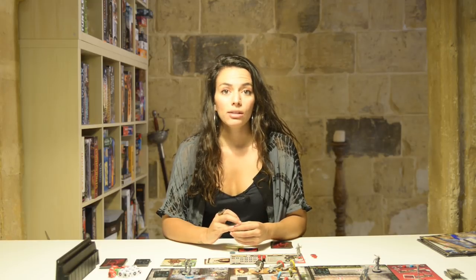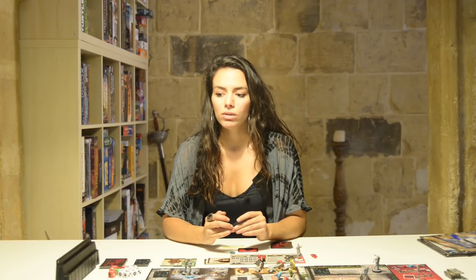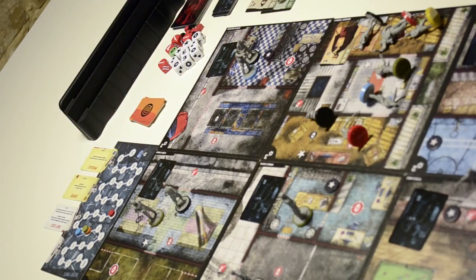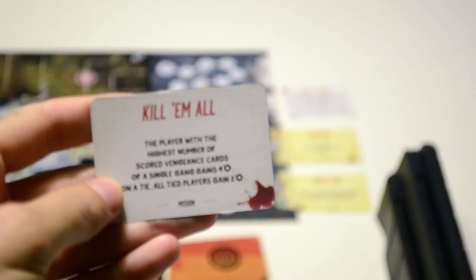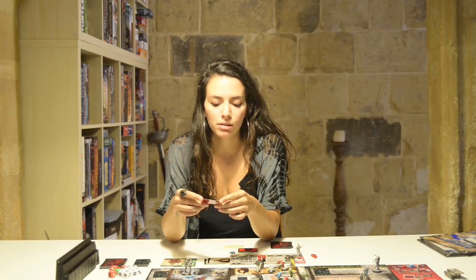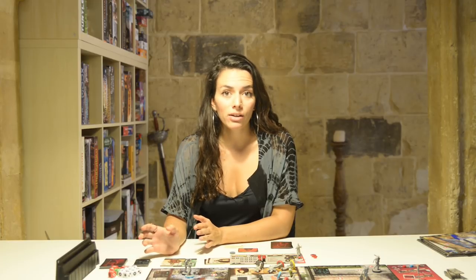Another way to score points is from goals and achievements. You can score points from goals at the end of each game, whereas achievements can be scored during the game. For example, a goal for this game is the Kill Them All card — the player with the highest number of scored vengeance cards from a single gang gains four victory points. Each achievement can be claimed by only one player, and each player can claim only one achievement per turn.